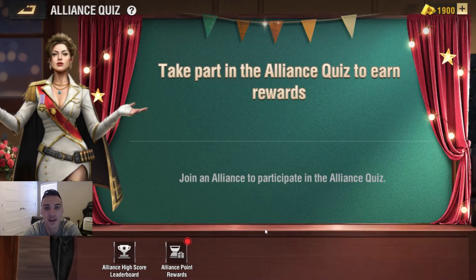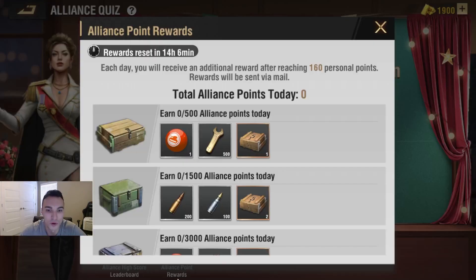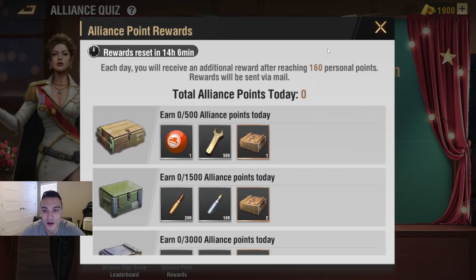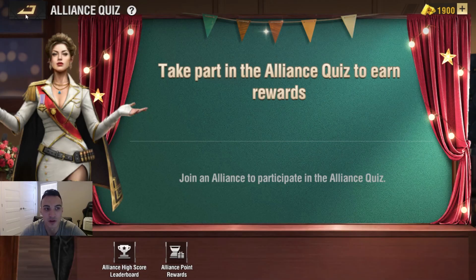Then we have the return of Alliance Quiz, which was very popular within the community. A lot of people had a lot of fun with it during the Christmas event. It's going to offer game-related questions and real-life history questions. Everybody will have the opportunity to compete, and as you earn a set total of points — once you hit 160 personal points — you'll be able to earn rewards every single day.